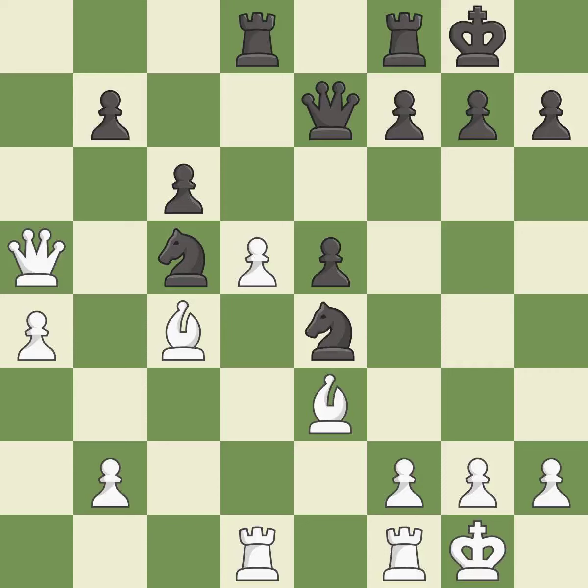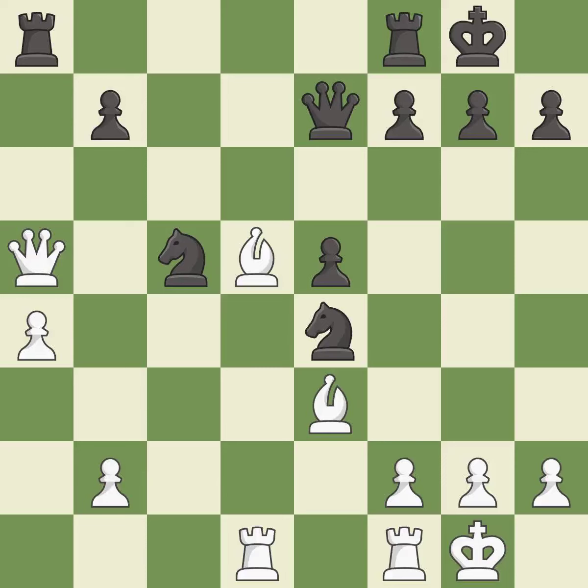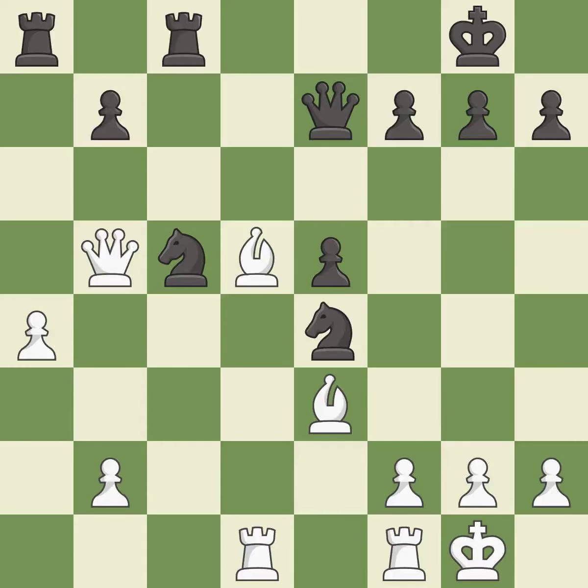This allows the opponent to win a tempo by threatening a queen — it is a miss. This overlooks an opportunity to win a tempo by threatening a queen — it is a mistake. Takes back — it is best. This is the way to win a pawn — it is excellent. This move puts the queen on a safer square — it is excellent. This takes an open file, a common method for activating a rook — it is good. A solid choice — it is excellent. This wins time by threatening a bishop and forcing it to move away — it is excellent.